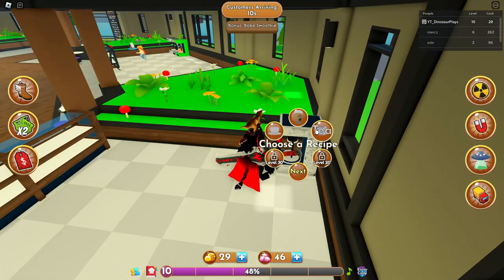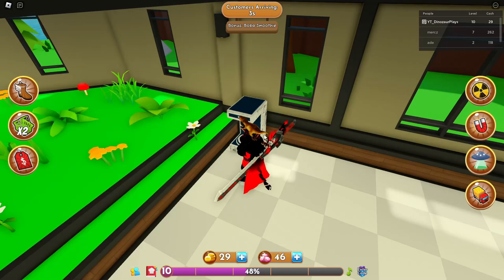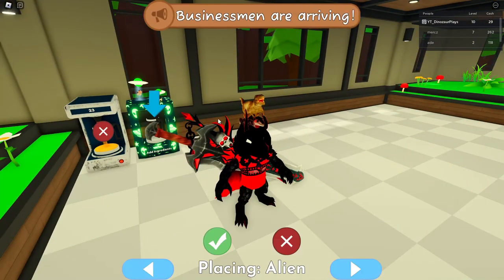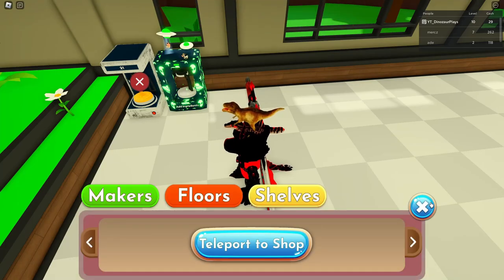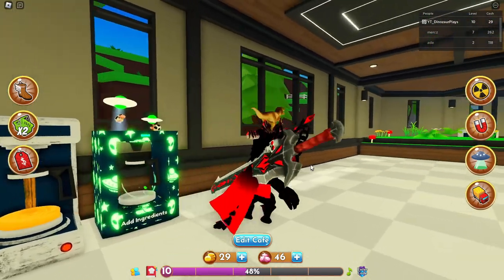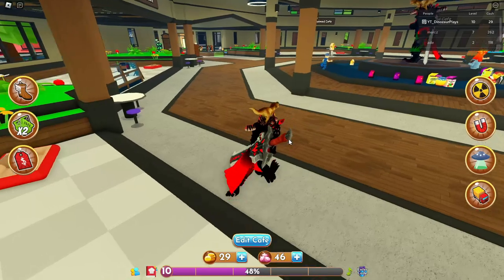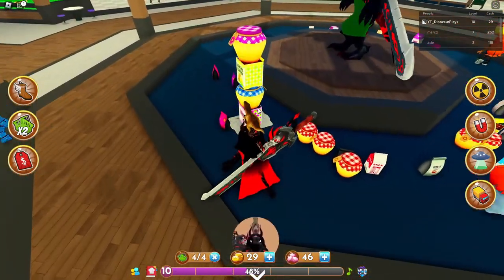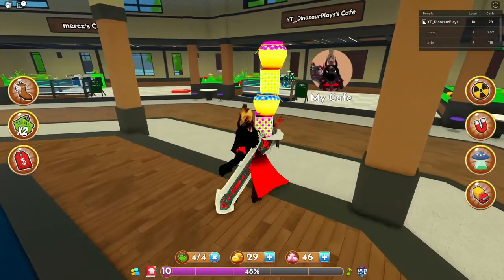All right, tea or latte — I think it was one, two, three, four, five. I don't know what a latte gives me. Edit cafe — I got my new alien one so I'm gonna put that down there. I don't know how many ingredients that takes, whatever — two, three, four, that's really all I can carry.